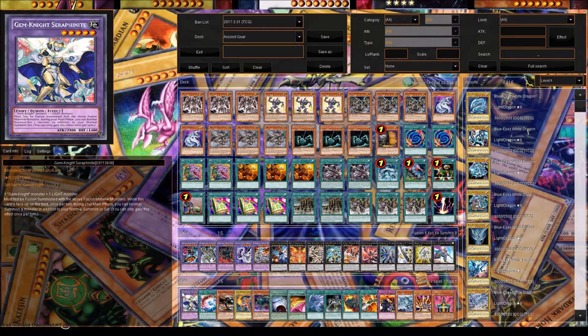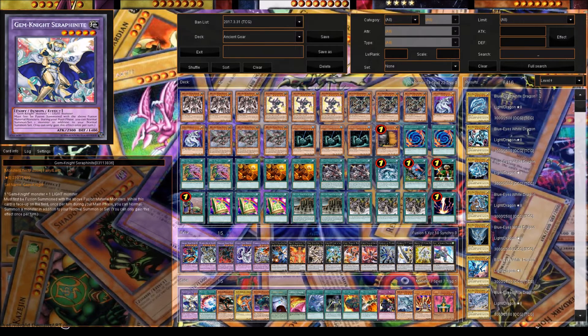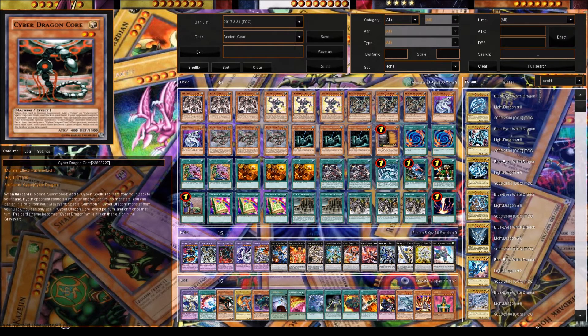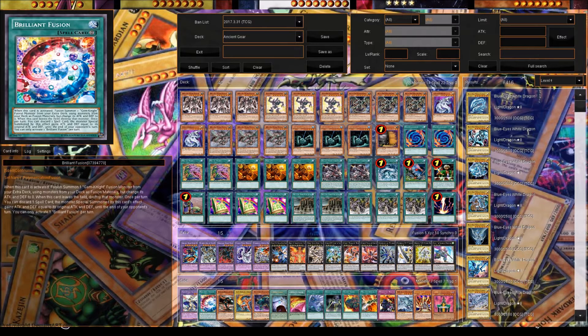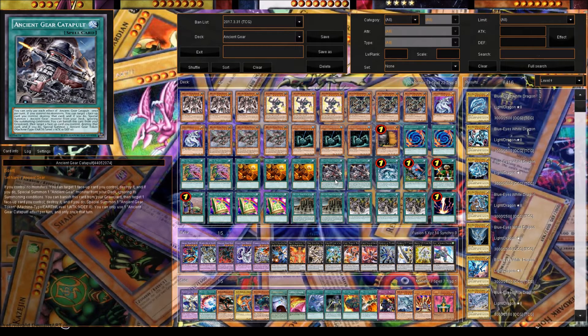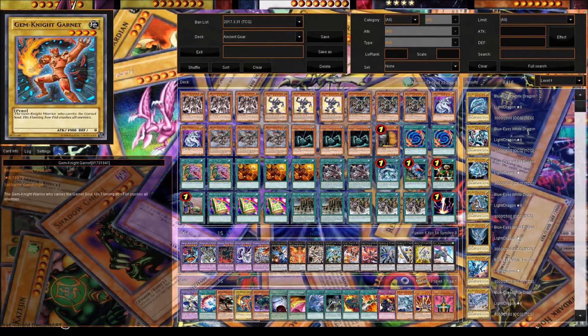And last are the Honorable Mentions. If you're an advanced player, you can go a Brilliant Fusion build — go Gem-Knight Seraphinite and dump Cyber Dragon Core in the graveyard. With Core, you can use its effect in the graveyard if you have no monsters to make the deck more consistent. The reason you want Seraphinite is two normal summons, which is really good. And if Brilliant Fusion is on the field as a face-up card, you can use it with Ancient Gear Catapult to get a free summon too, making the deck even better.